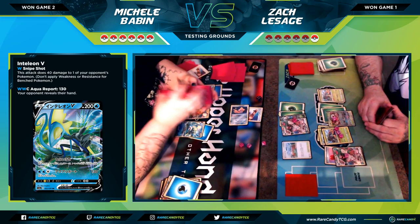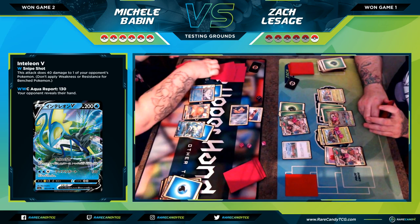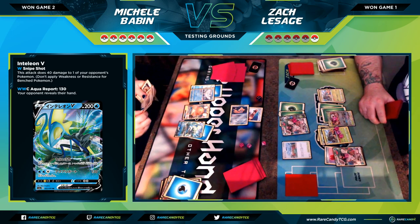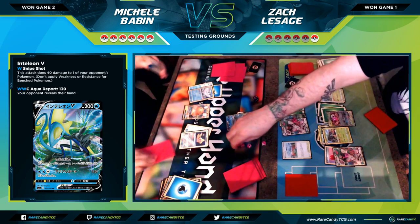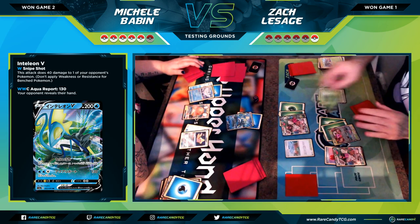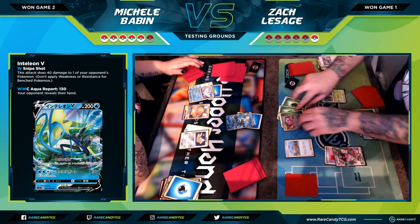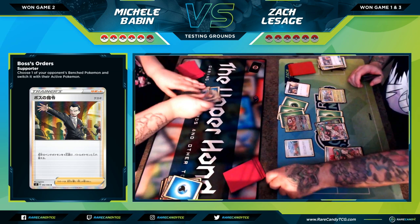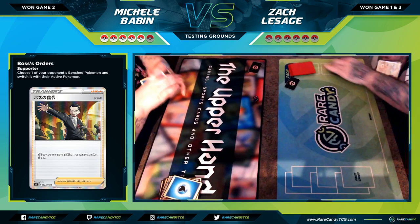There's an Ordinary Rod, then a Crushing Hammer taking away an energy, and the Dedenne — she's just trying to use the Dedenne to get some stuff going. There's an Inteleon V so she's starting to get set up again. But I'm chilling with a pretty strong hand and one prize card left. I don't think it's possible for her to take a knockout since she's already used her GX attack. This game looks pretty locked up. It would take something like Reset Stamp, but I have Switch and get Boss's Orders to bring up a Jirachi — the lowest HP Pokemon — to win the whole series.